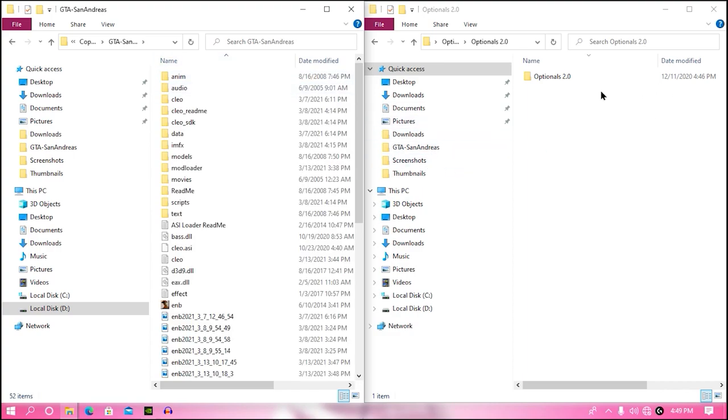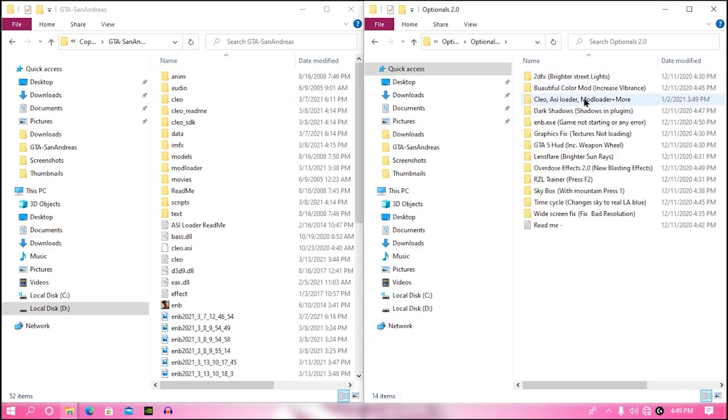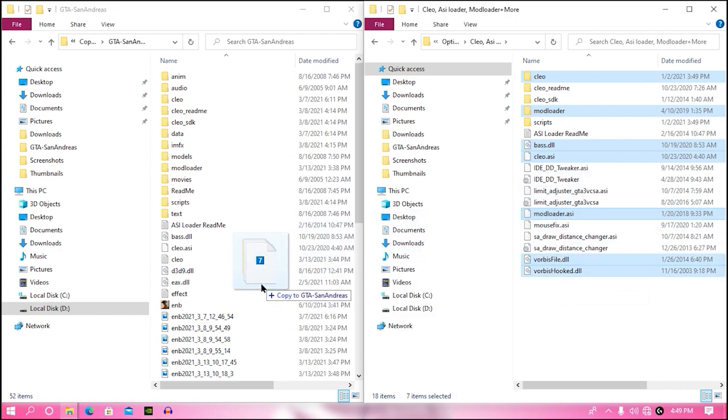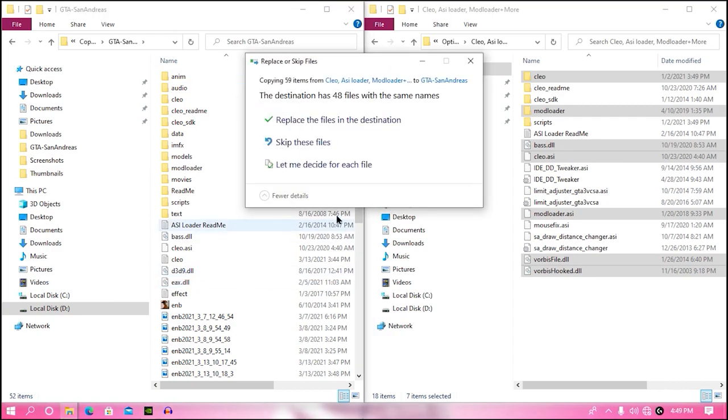Once your game directory is open, go into your optional 2.0 folder and open the CLEO ASI Loader plus Mod Loader. Copy only the selected files: cleo_modloader_base.dll, cleo.asi, and modloader.asi. Do not copy any other files, otherwise your game might crash.